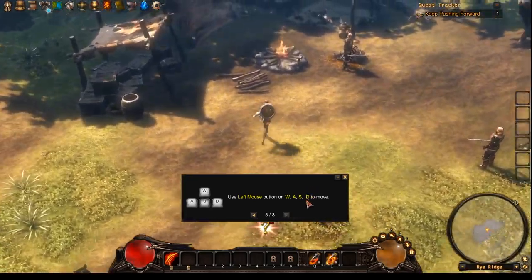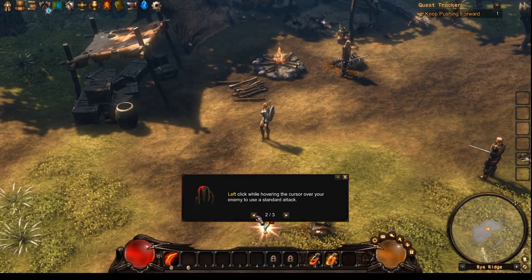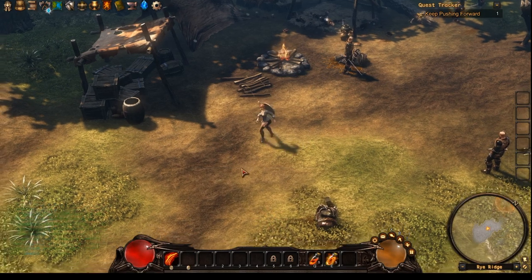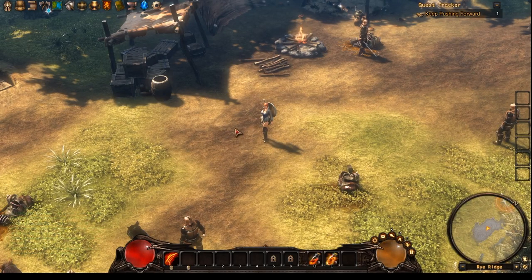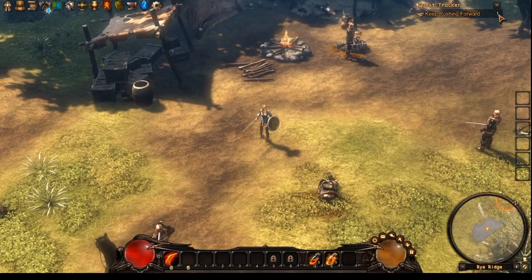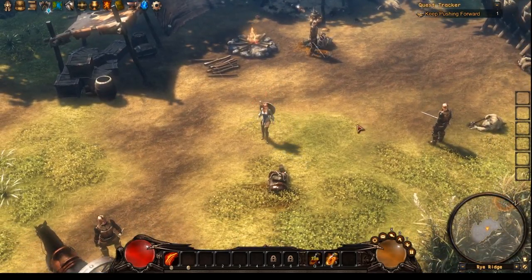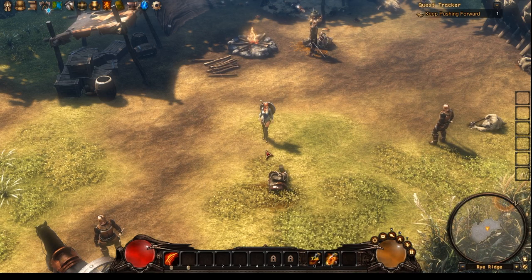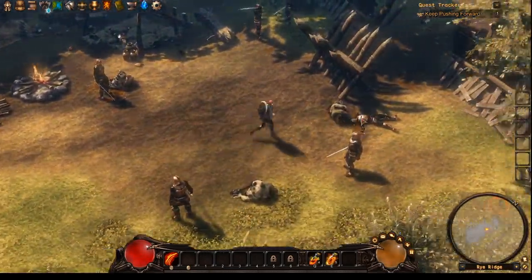I'm not really a PvP guy but apparently you can do some matches: 3v3 and 5v5 — that's nice. But let's just start with the game. Basic movement is WASD as usual. Left click while hovering over your enemy to use a standard attack. Hold down shift to attack in a direction without a target. Q and E are the health potions.